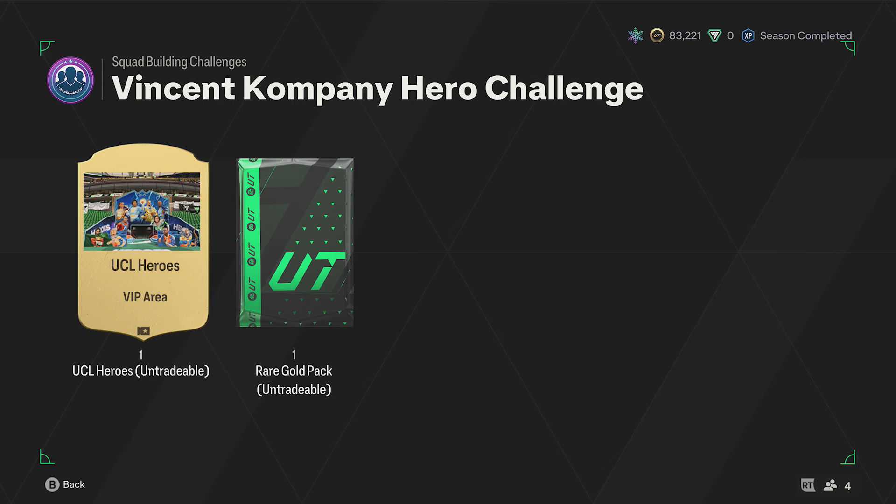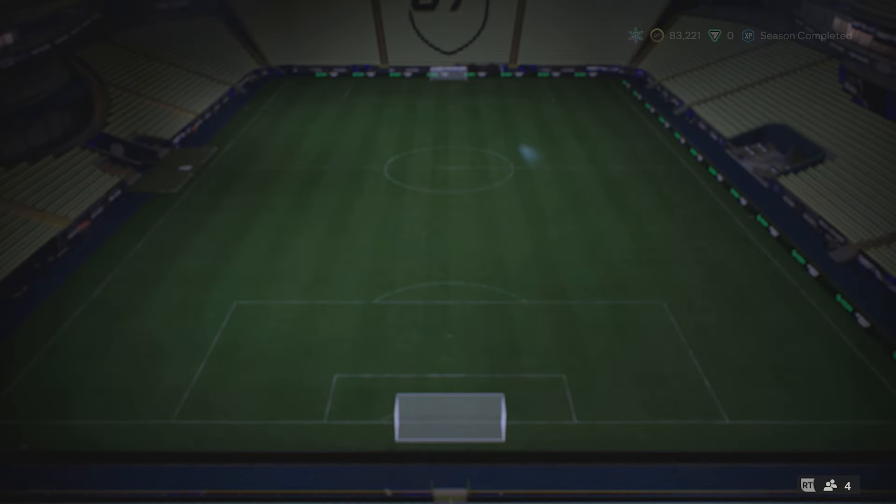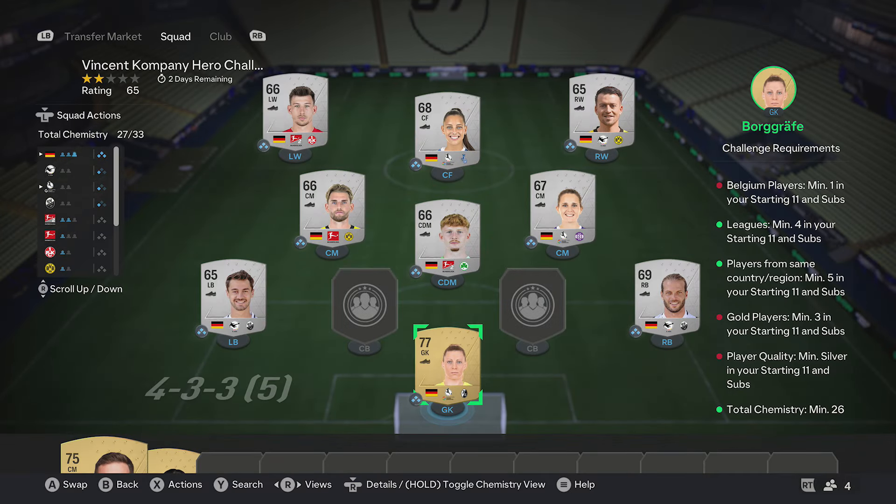Jumping into this SBC just here - for this one you get a red gold pack. The requirements are: at least one player from Belgium, at least four different leagues in the team, at least five players from the same country, at least three gold cards, and 26 chemistry.